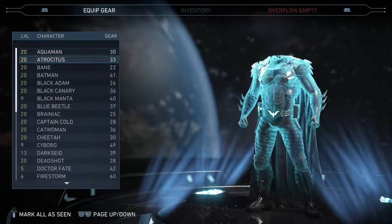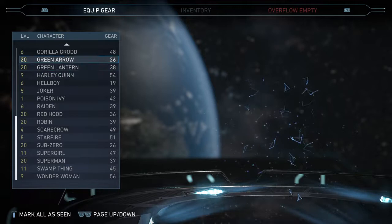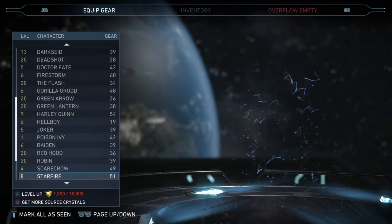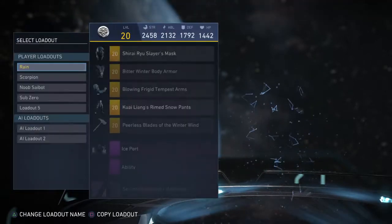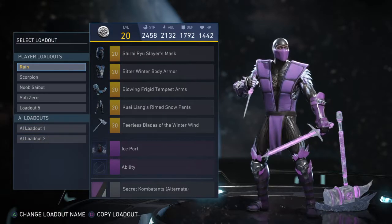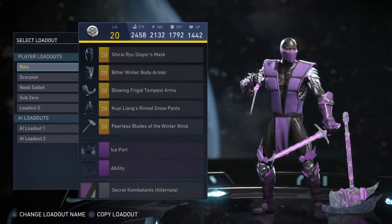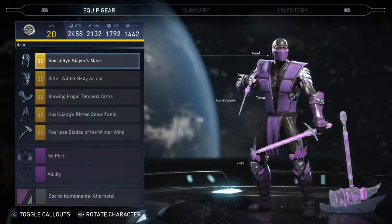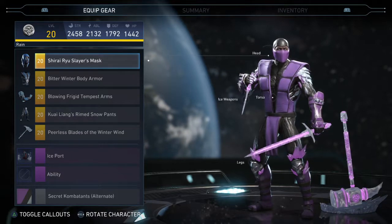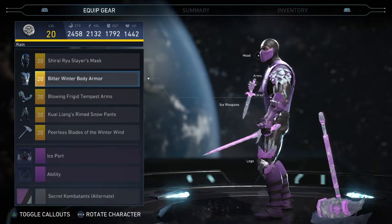Number four is gonna be Sub-Zero. I wasn't really caring about his loadouts until I found out you could have the MK3 helmet and chest — I was hyped. I was really excited when I got this two-piece gear set because I got both pieces from the same silver or gold Mother Box, just opened it randomly and got both of them. It was really really awesome.